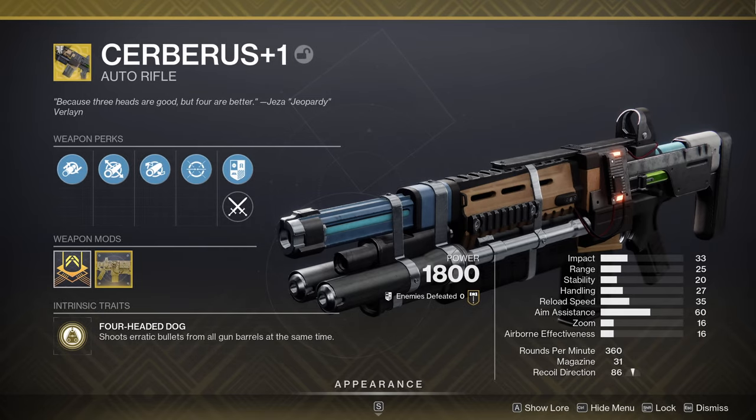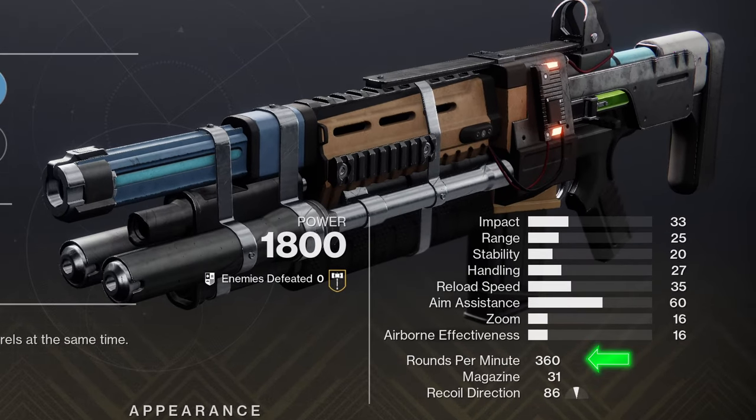Cerberus Plus One is an exotic kinetic auto rifle firing at 360 rounds per minute in its base fire mode. It holds 31 rounds in the magazine, and has a dumpster fire of a stat line. Recoil direction and aim assist aren't bad, but everything else is pretty rough on paper.